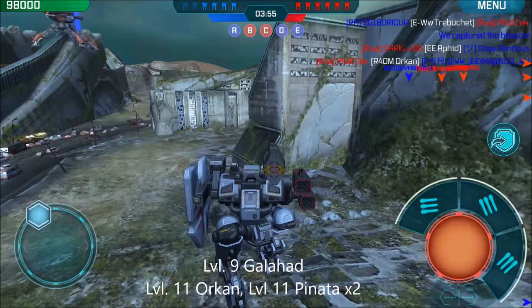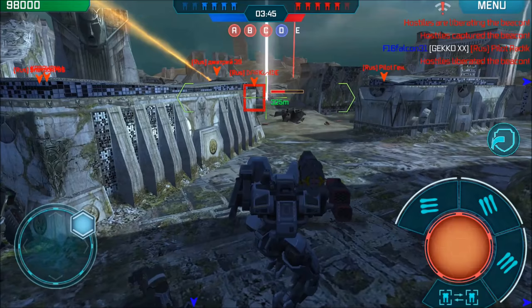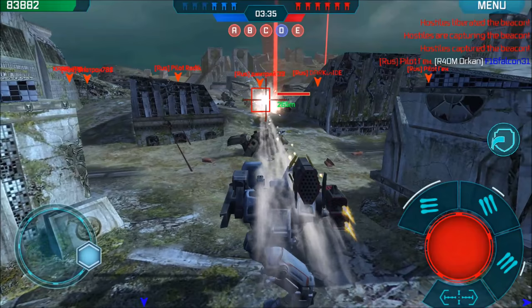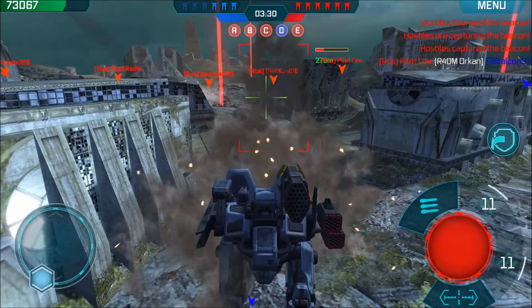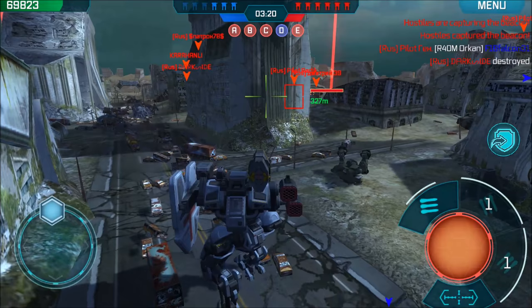My team should be able to get that guy. With the Galahad, you want to face the trajectory of the Aphids — he curved those, so I had to face the curve and step backwards. That's your best bet for dodging or absorbing Aphid damage with Galahad shields. You'll almost always end up taking some damage — a few Aphids will get through — but it's usually less than 10,000.